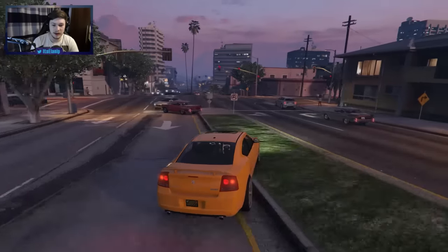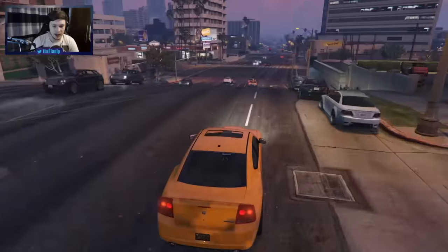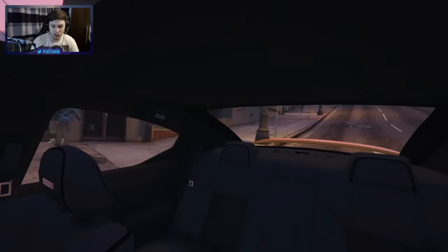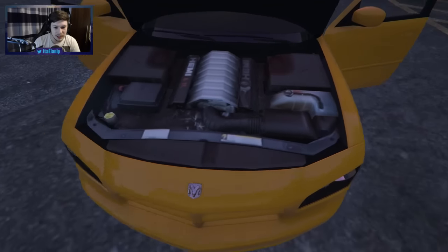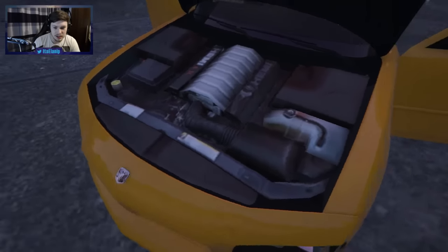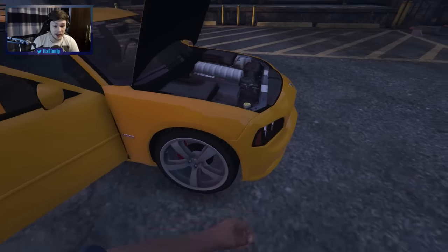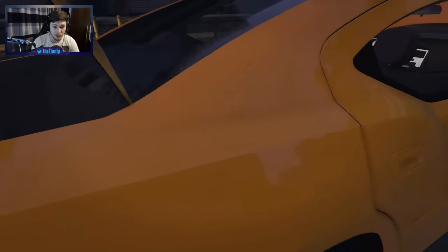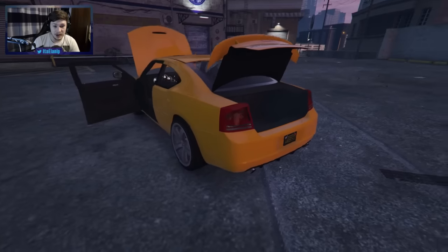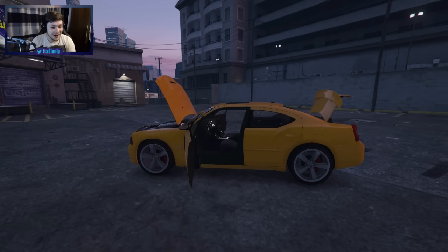First plan of action is we need to go to Los Santos Customs and check this bad boy out. The inside looks pretty good - it's done very well, good details. I thought let's open up all the doors and stuff. The engine is the most detailed thing, but I've seen a lot worse, so that's not a bad version of the engine at all. Overall it's a very decent mod.